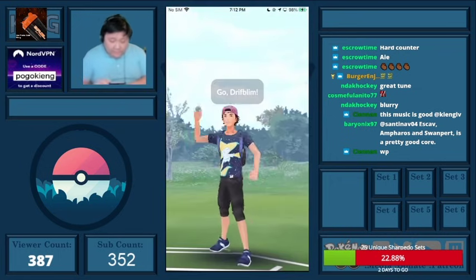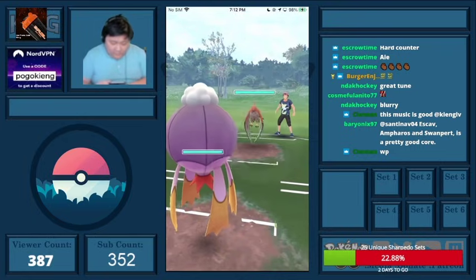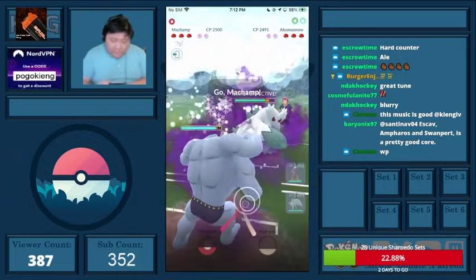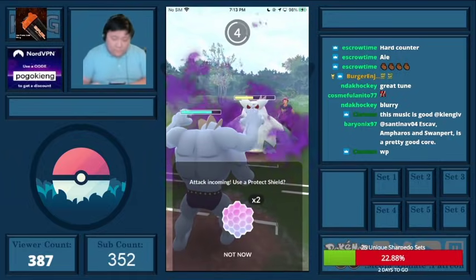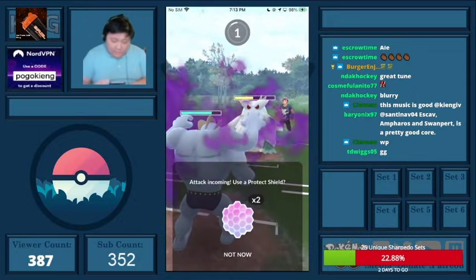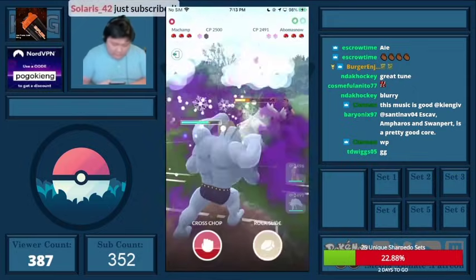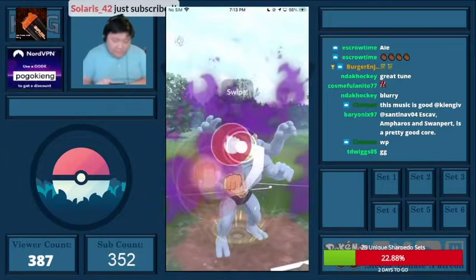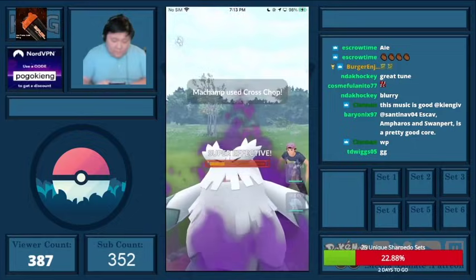We go Drifblim into Talonflame — pretty interesting matchup. They come into Abomasnow. I was very slow on the switch there, and I probably should have gone into Ninetales. But that's okay, especially since they probably have another Pokemon weak to Fighting. They have the Weather Ball — I wasn't sure if they'd shield. They don't shield, and they come to Talonflame.